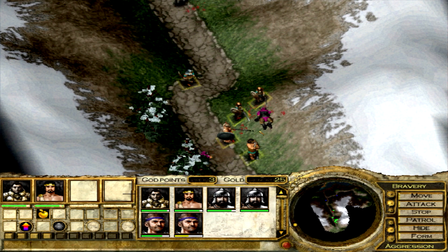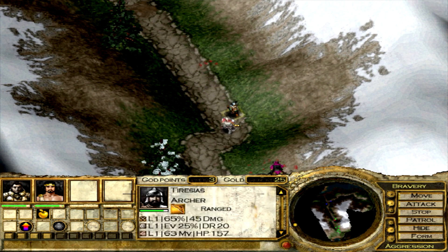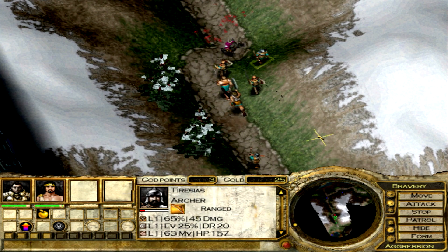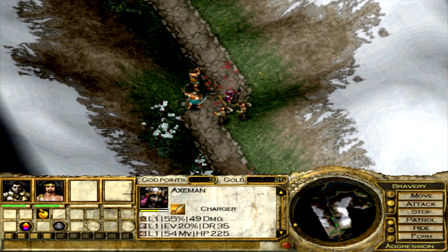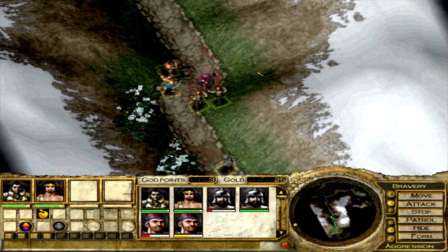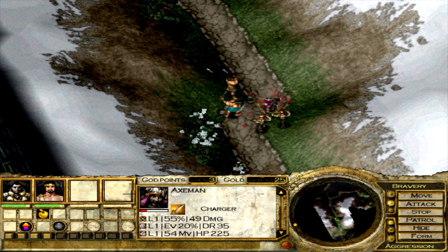We got ourselves an egg for our troubles. Where on earth did this guy come from? I'm going to keep the archers alive — that was a surprise. Axemen coming out of nowhere! I'm not too fussed though, he'll be dead in a second. And if we go down here we should get a reward for killing these.